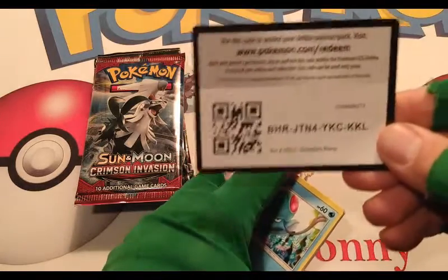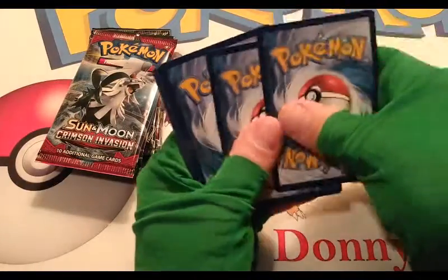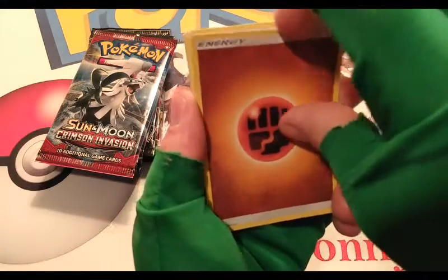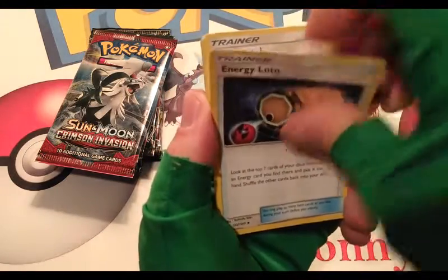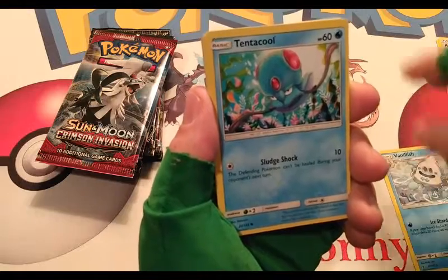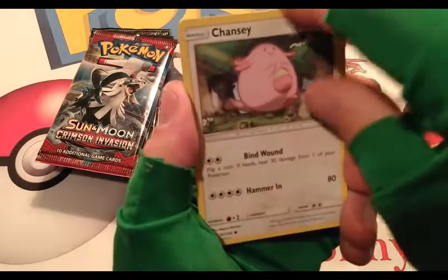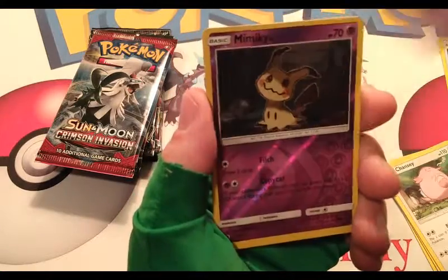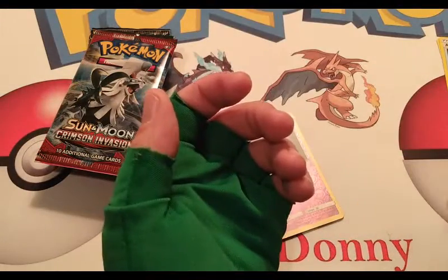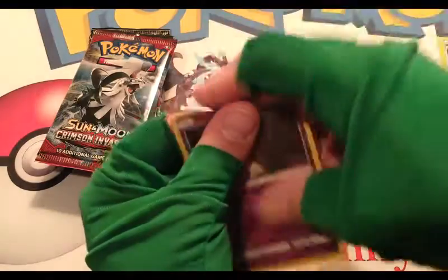Alright, let's see — there's the code card for the TCGO. I do play the online TCG; if you want to add me or play sometime, just shoot me a message on one of my social medias. Starting off with a Fighting Energy. We have Aqua Patch Trainer, Vanillish, Tentacool, Helioptile, Petalil, Chansey, Gothita, Mimikyu — Reverse Rare, very cool, the holo Mimikyu. And a Rayquaza Regular Rare. I'm going to sleeve up this Mimikyu — always love a cool Mimikyu that's not a promo.